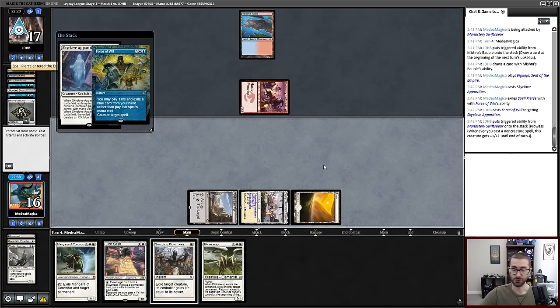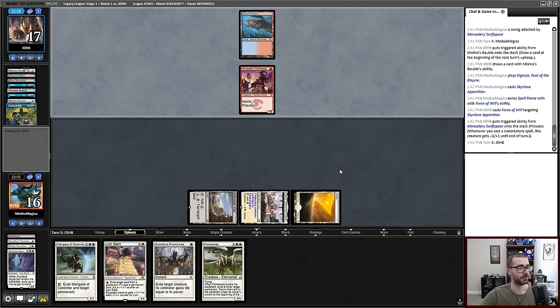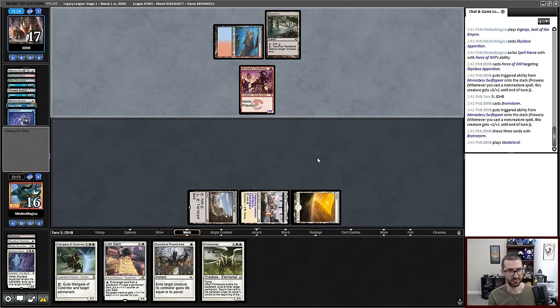Force of Will, pitching Spell Pierce. Sure. This is all fine. Now we might see some Swiftspear actually get in for a reasonable amount of damage. We don't care if a Swiftspear is attacking for one or two.